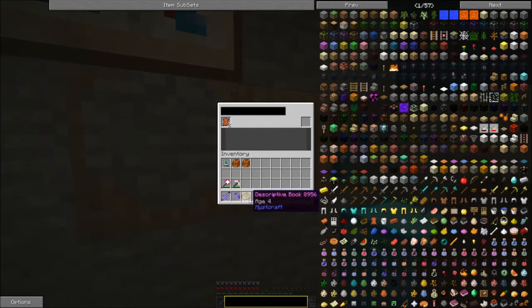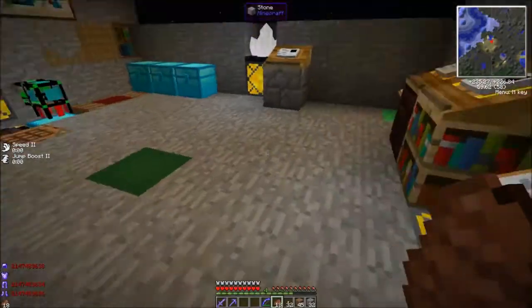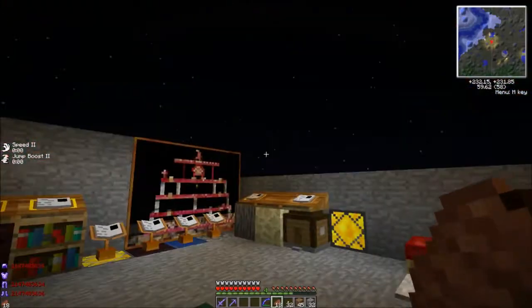This is age 4 and we got a spot for it. So this is a linking book back to world spawn and it doesn't have internal linking. And then this is just the notebook for carrying pages.